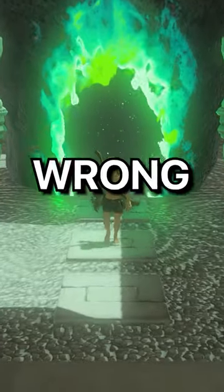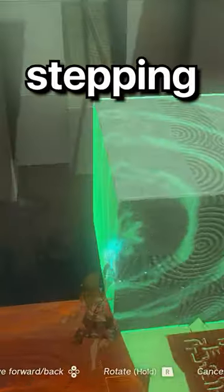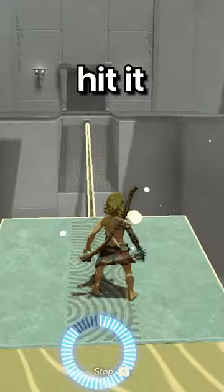Doing Tears of the Kingdom shrines the wrong way. Starting out, we have this hallway into a room with a pressure plate. Stepping on the pressure plate would go against everything I believe in, so we're gonna move this stone block up and just hit it with a recall.